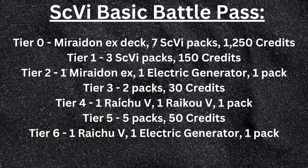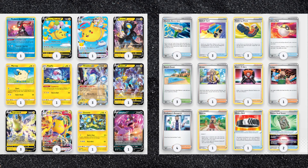By advancing the Battle Pass to Tier 6, you'll receive another Maraedon EX, two Raichu V, two Electric Generator, and one Raikou V, as well as a decent amount of packs. To make Maraedon EX playable, you want to mash it together with the free Regieleki V-Max deck you already own and create some sort of weird love child. Onscreen is one of many different ways to run Maraedon.